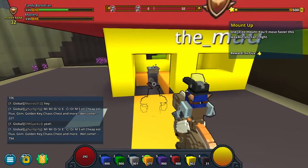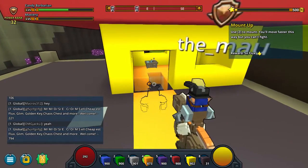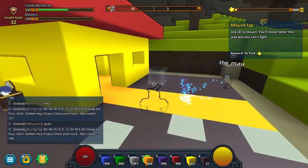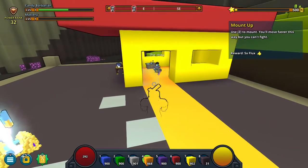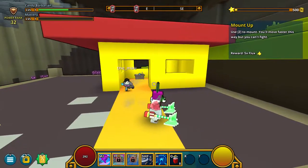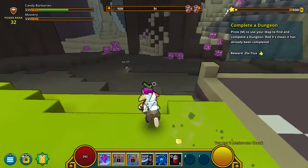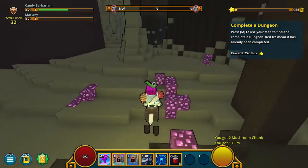Who are you? The Malu? Or something like that? What? Mount up. What? How do you do that? Use Z to mount. Oh, that's so cool! I move so much faster like that.